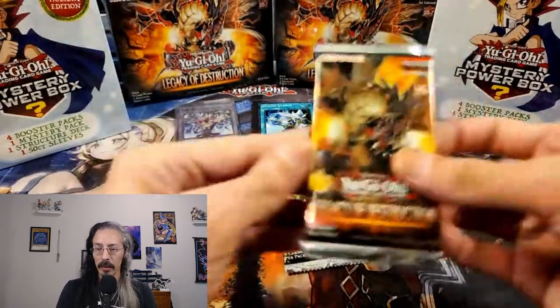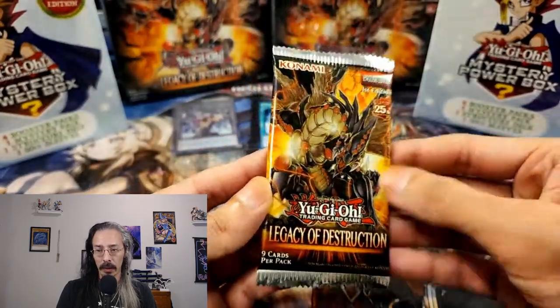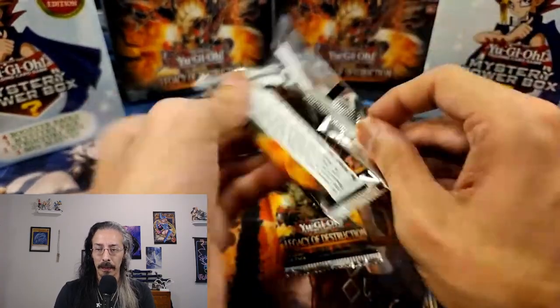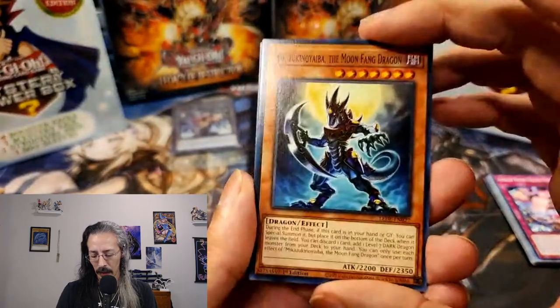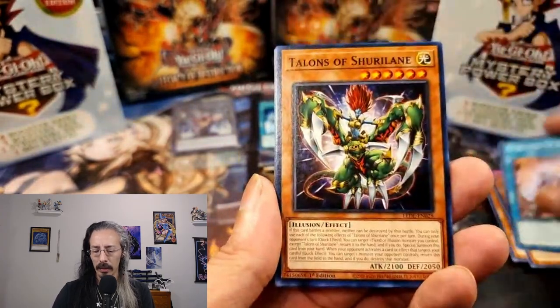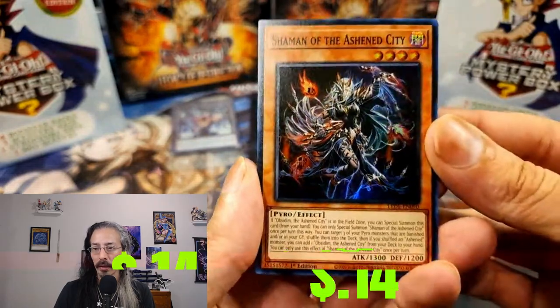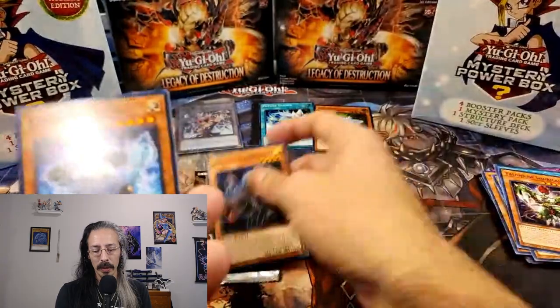Shop link is in the description — probably a good majority of these cards are going to be going in there today. Moon Fang Dragon Iza, Ascent, Their Lane, and Shaman of the Ashen City. Three for three — I'm looking for Ashen cards, so we will take it.